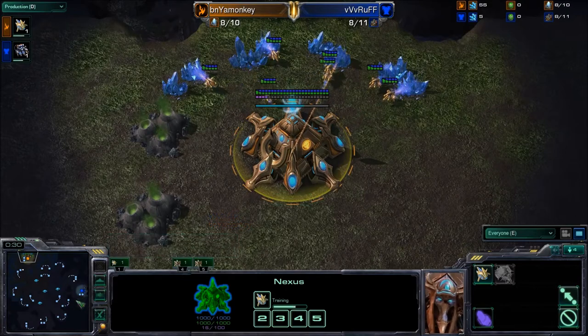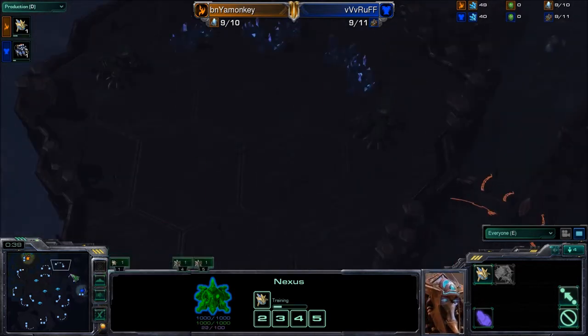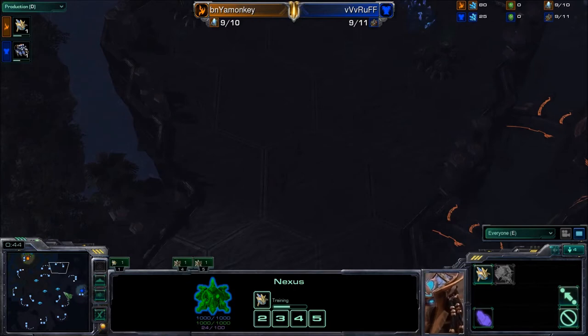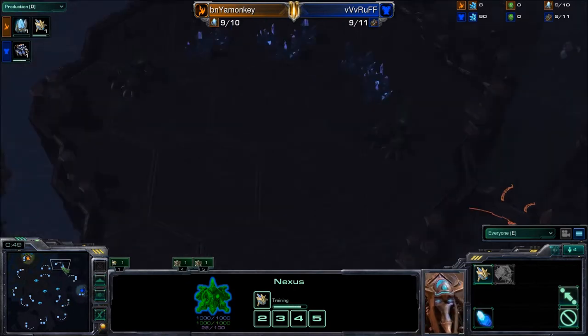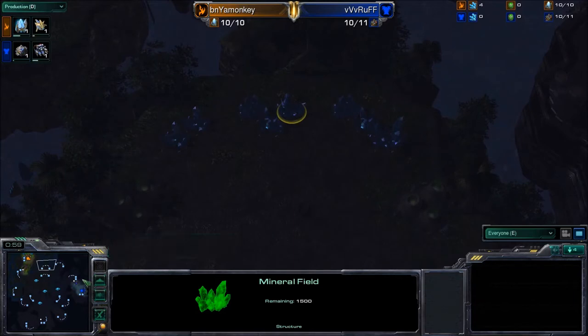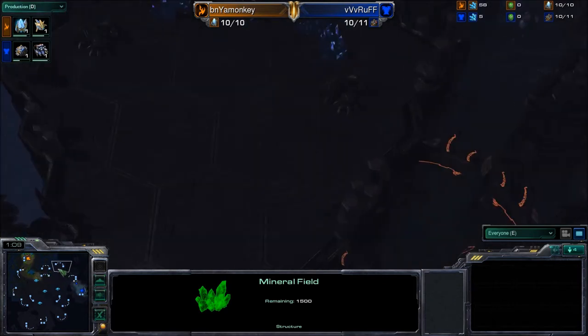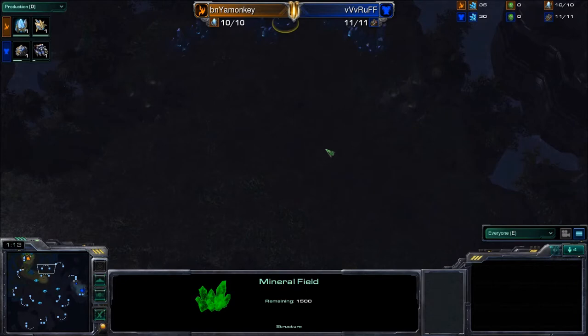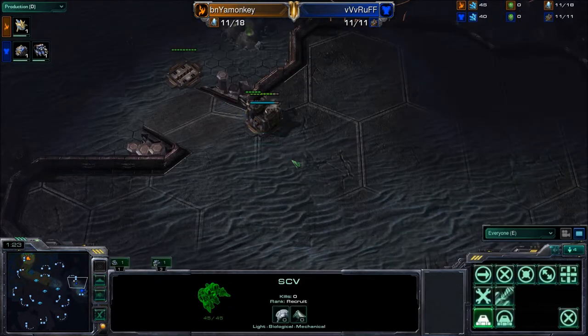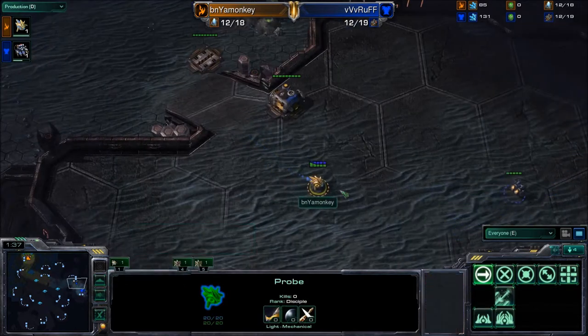These are the counterclockwise positions for Rough. If you look at his natural, it's nice and safe, but then you have that third that's kind of up in the top-center of the map — not that far away, but you're expanding more towards your opponent. It'll also be interesting to see what Monkey can do for his third. He could take it above the gold rocks, but that can be a very vulnerable place for drops. Terran players generally use planetary fortresses, but that third location is just not a good place for one.